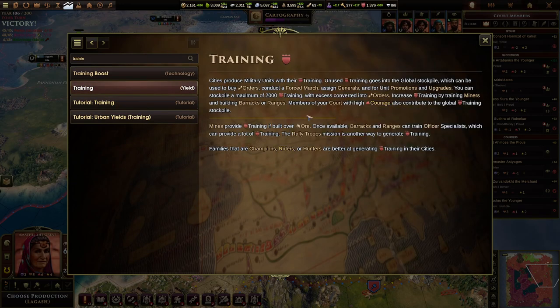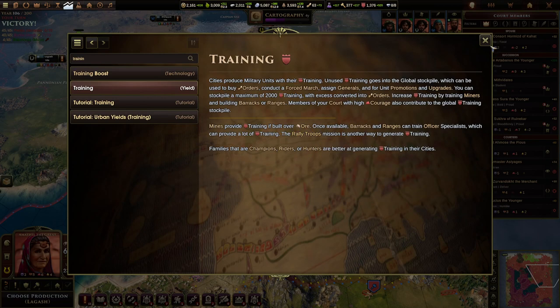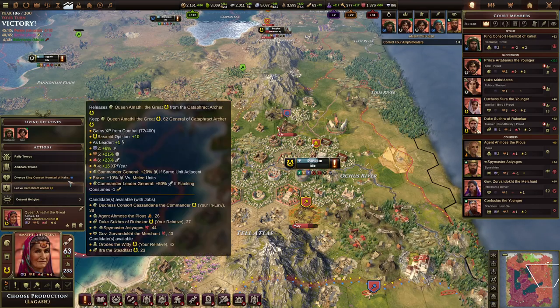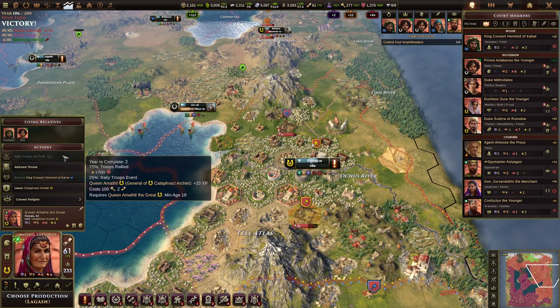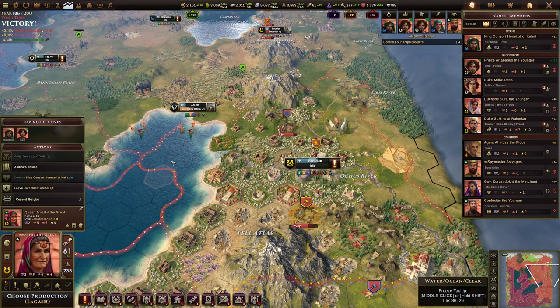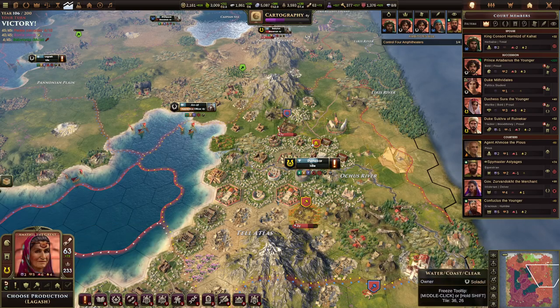We talked about mines and ore, barracks and ranges, and then rally troops is the last thing to cover. You can rally troops by clicking on your leader's portrait. Rally troops scales with the number of cities you have and the turn of the game. Early on it's pretty weak and probably not worth the 100 civics, but later in the game it can be a significant way to boost your global training stockpile. Notice that rally troops goes directly into the global stockpile, not into a specific city's training.